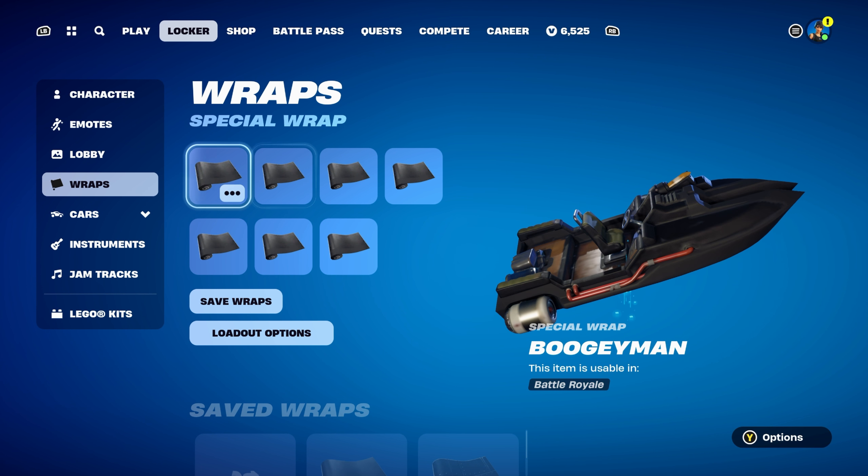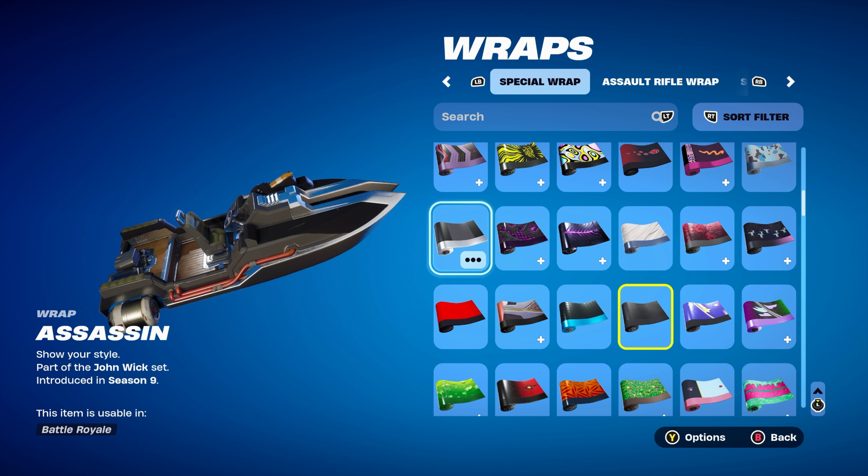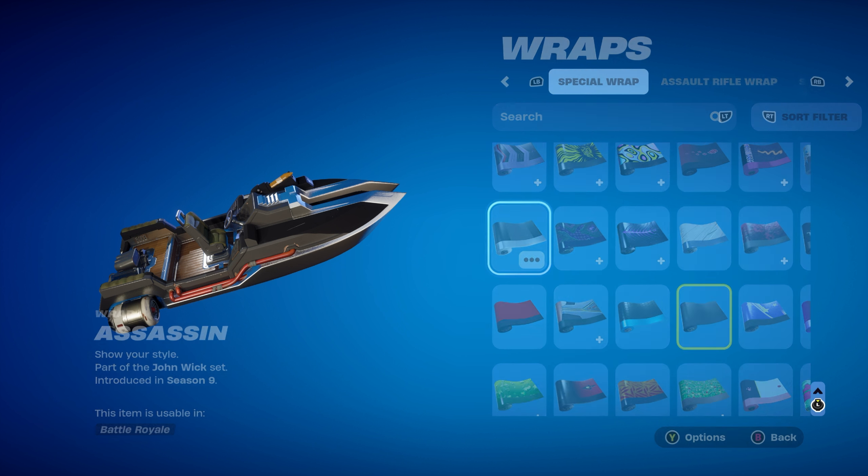Let's move on to the first weapon wrap, which is a fully blacked-out weapon wrap, part of the John Wick set as well, introduced in Chapter 1 Season 9 — the Boogeyman. You get this weapon wrap for getting challenges done in the John Wick Bounty LTM. But if you don't have this, you can also use the Assassin from the item shop, which has a little bit of black and silver. The black goes nicely with the skin and the pickaxe, and the silver goes pretty nicely with the pickaxe as well.